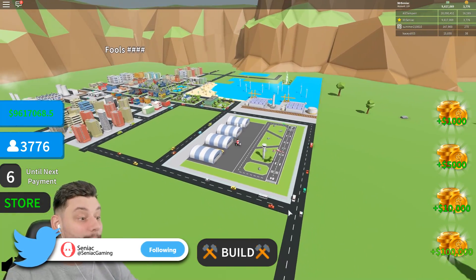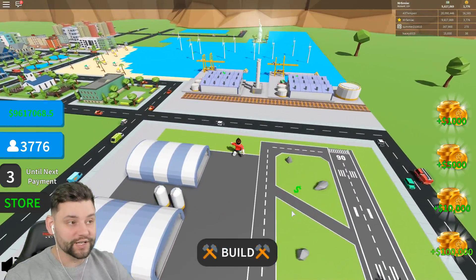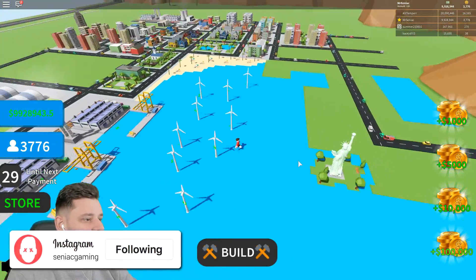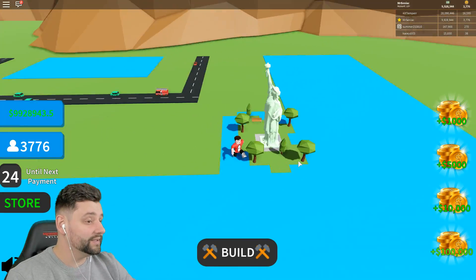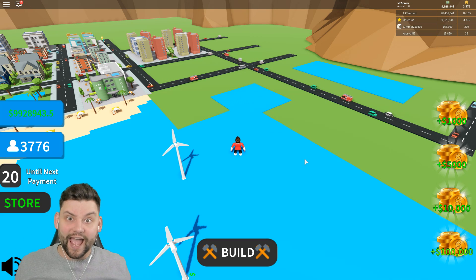Last episode we got a freaking airport where legit airplanes take off and it's freaking glorious. We built our very own port, and this is what I want to try and work on a little bit more today — this kind of area. We got our beautiful little Statue of Liberty. There's a few things I want to try and do to kind of complete this area. I need a freaking lighthouse.